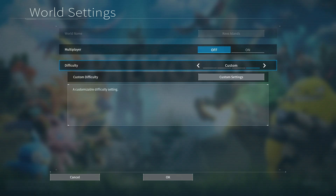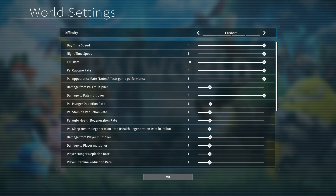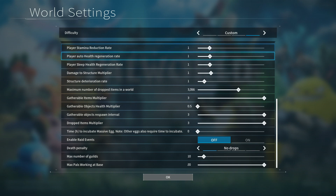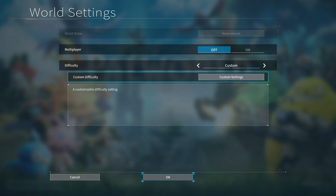Remember that in your solo games there is a way to customize your stats. You can manipulate day speeds, XP rate, capture rate, and pal appearance rate. There's a whole bunch of stats you can readjust to customize your own experience in your solo games.